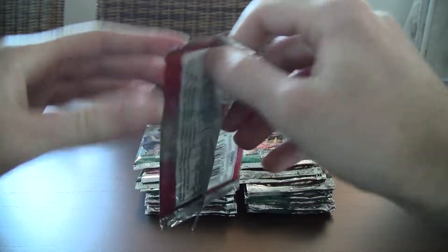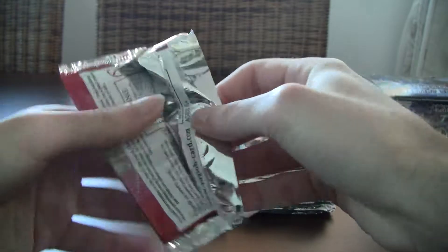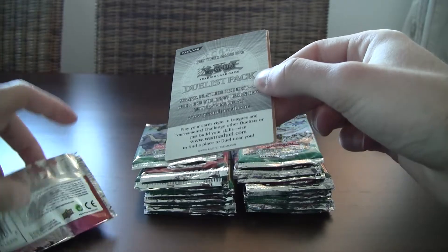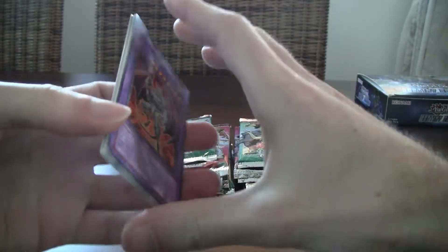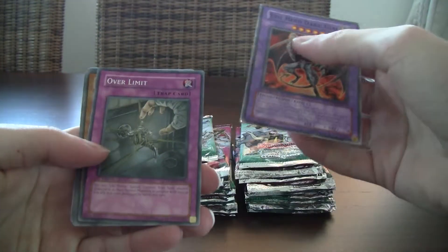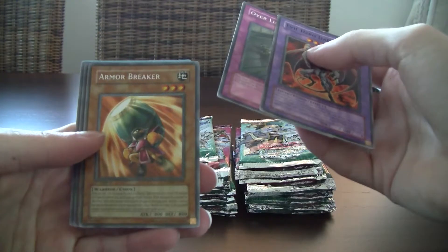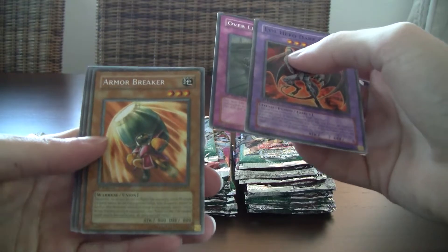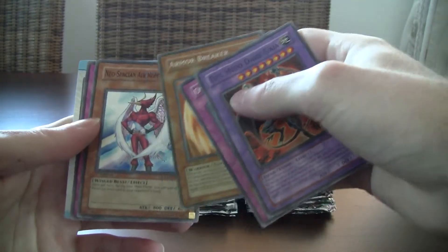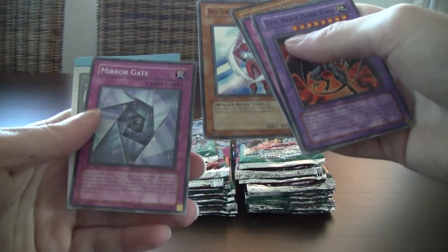I'd like some of the Evil Hero stuff that's in here, like a Malicious Fiend or Infernal Malicious Fiend — whatever the fusion guys are. Infernal Progedy — yeah, I got one. So we've got a common Dark Gaia, Over Limit, Armor Breaker — I don't even remember what this does — Neospatian Air Hummingbird, and Mirrogate.